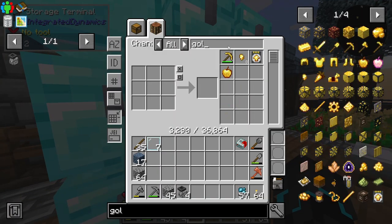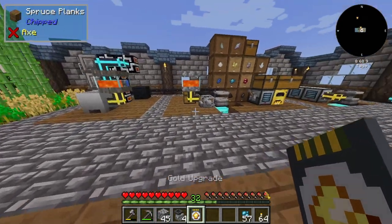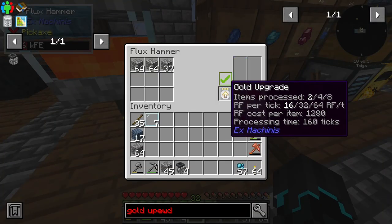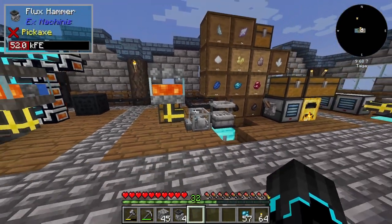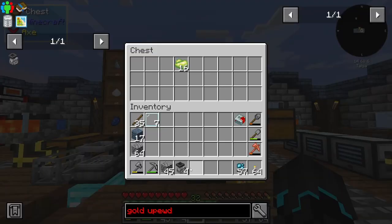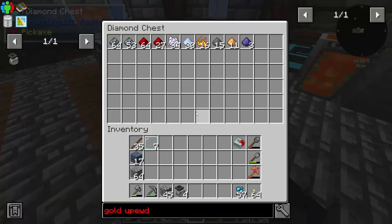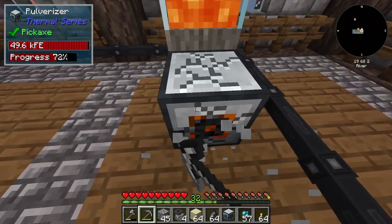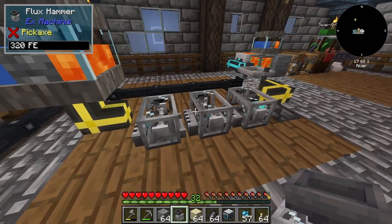Now to make this completely optimal, we can go ahead and get a gold upgrade, which is going to increase the usage quite a lot. It is going to process two items at a time and the RF per tick is 16 — more than 50% less power used than the pulverizer. Now we can't actually use the flux hammer when it comes to ore chunks, so for this we will need to keep the pulverizer. But for this setup over here which is sifting dust, we can go ahead and take these pulverizers out.